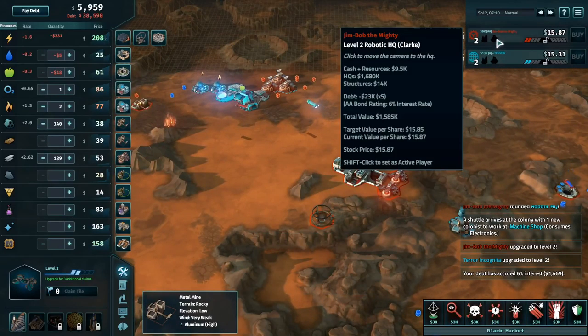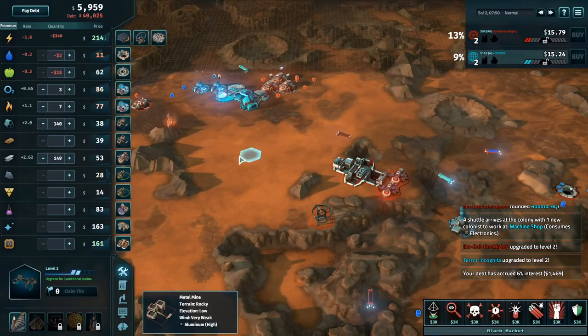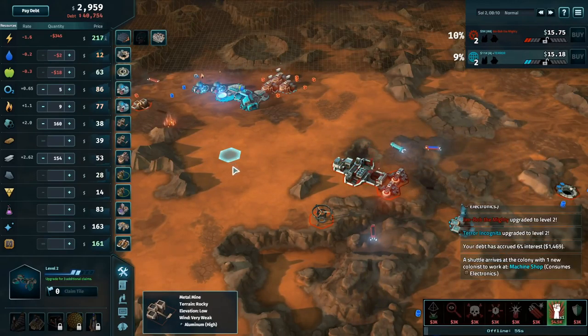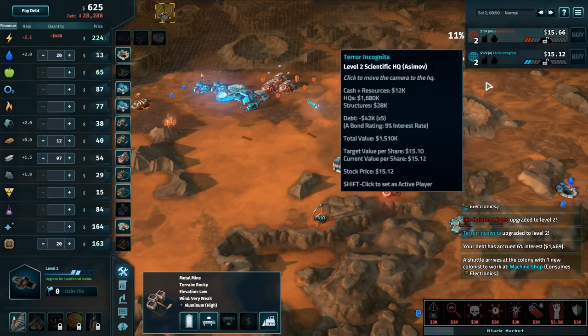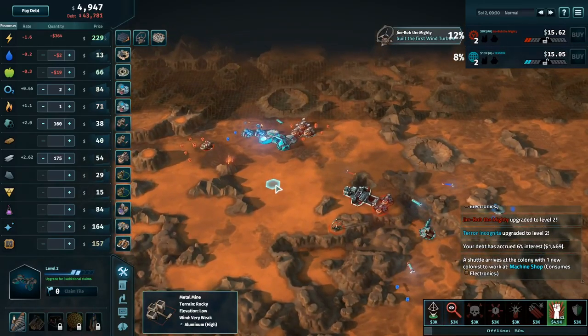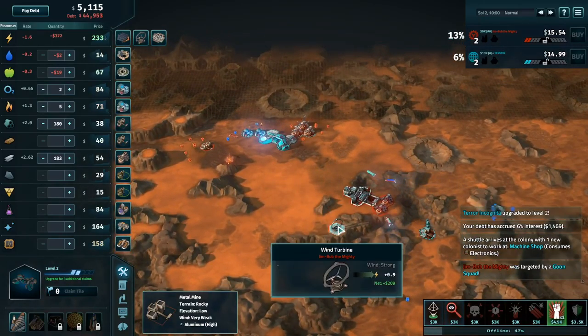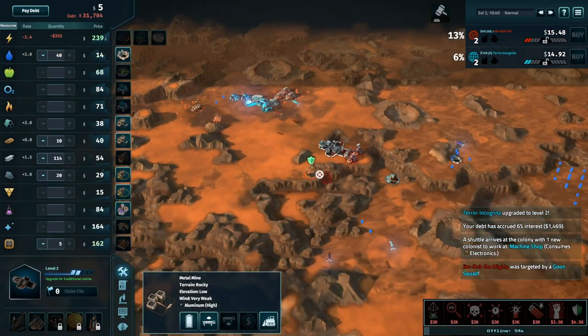Terror has plenty of money; no goons have been purchased. I wouldn't be surprised if we see a mutiny from Terror — and he does pick up the mutiny. We're just waiting for him to use it. Jim picked up a goon to put on a turbine.